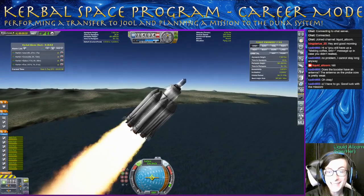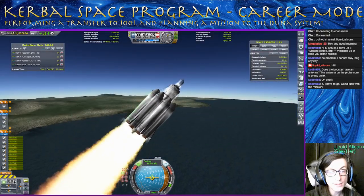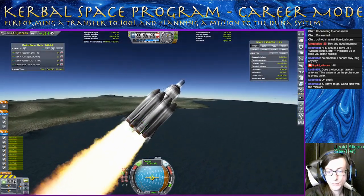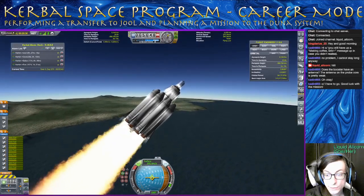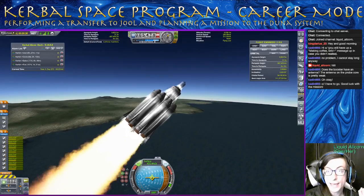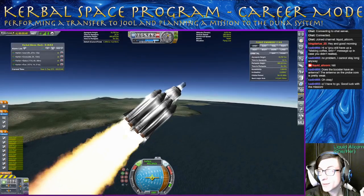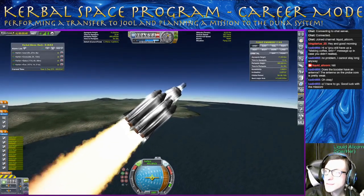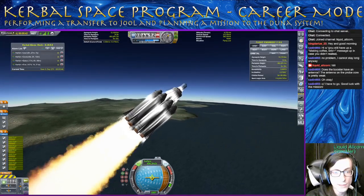Our mammoth engine isn't even lit right now. I can't really tell from the flame stream, but that mammoth is in the next stage. So this has a mammoth to help us circularize and get into orbit. This is only going to get us about halfway into the atmosphere. You can see our apoapsis is pushing about 11,000 now. I think this stage should push us up closer to 20 or 30, and we'll be able to use the mammoth to get the rest of the way.